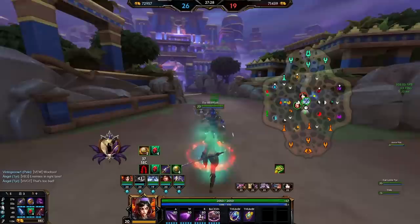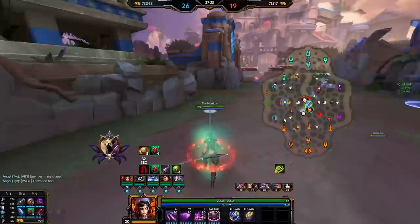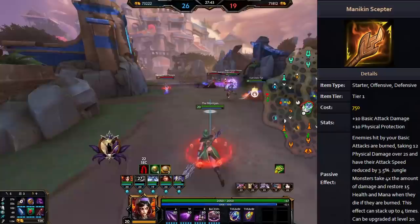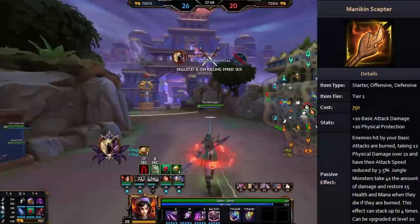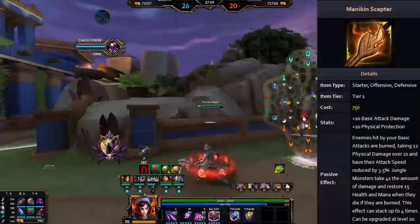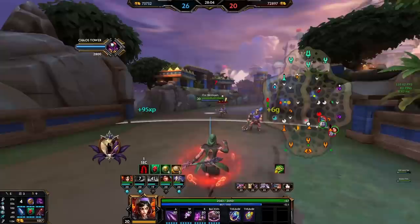The first problem with Mannequin Scepter stems from the fact that Mannequin Hidden Blade was originally designed for basic attackers, and Mannequin Scepter still is. It provides extra basic attack damage, extra basic attack damage as a dot against jungle camps, and that's basically all the item does with some extra protections. Most gods that utilize Mannequin Hidden Blade well don't work well with Mannequin Scepter, because they are primarily ability-damage-focused gods who don't really want basic attack damage in the early game.